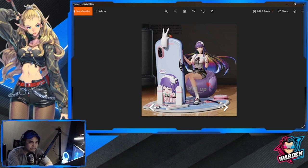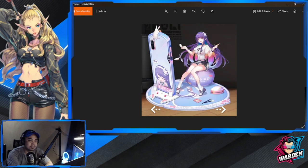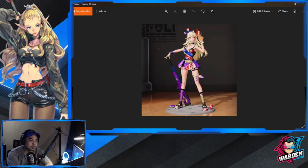Ericcia also has a second skin — this one features her facing a big mobile phone. I like the bike version better. This is the 2D art for this one, and the bike skin is still going to be my choice.